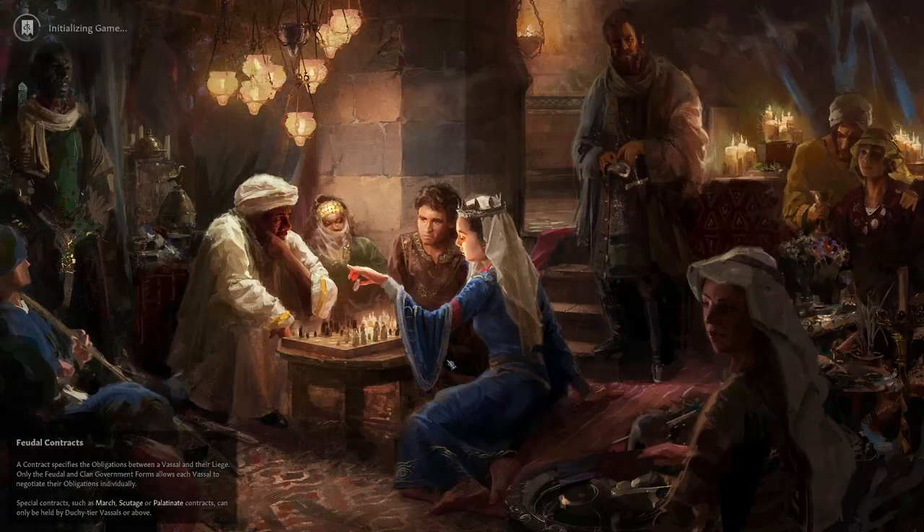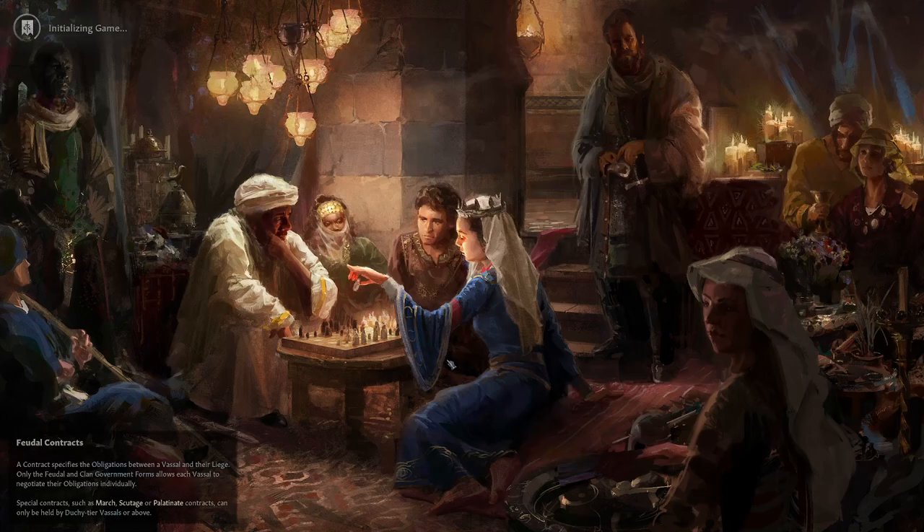We are going to play Iron Man. Iron Man does two things: first, it enables you to get achievements. Second, you may not revert back to any point in time using saves — you only have one save slot that is continually overwritten. So if something bad happens, it happens and you have to deal with it.